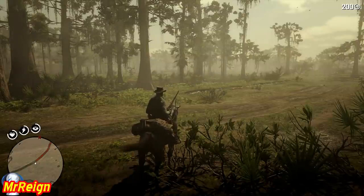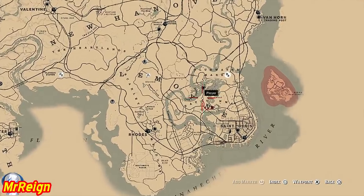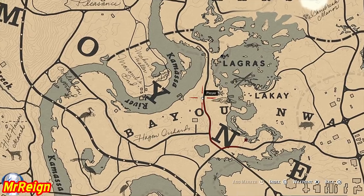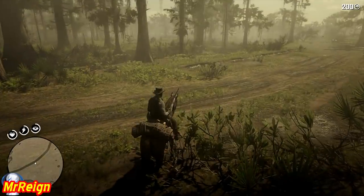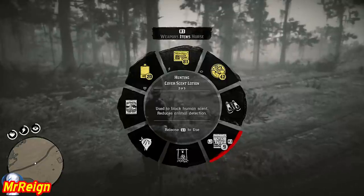Welcome back. In this video we're going to be slaughtering the legendary bull gator — he is a mammoth creature. You're going to find him just to the southwest of Lagras. He's chilling right there. This was one of the first legendaries I did.